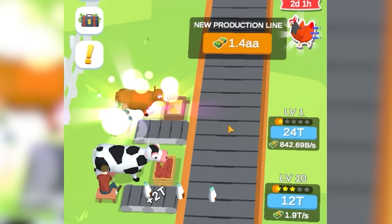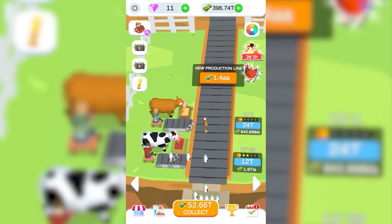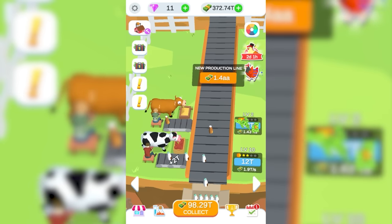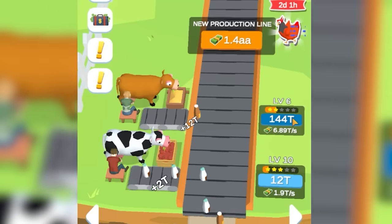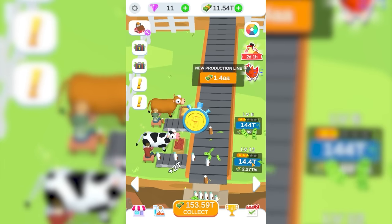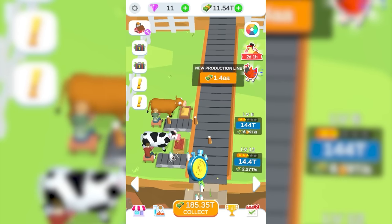Let's buy the next cow, which is going to make almost a trillion dollars per second from the beginning, because it's a chocolate milk-producing cow. The only thing left to do is spend 400 trillion on upgrades for it. That's going to take it from 840 billion a second to 7 trillion. And we're going to do the same for the other cow with our remaining money. Between the two of them, they're making almost 10 trillion a second.